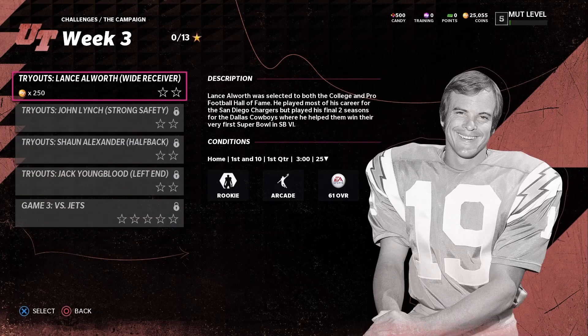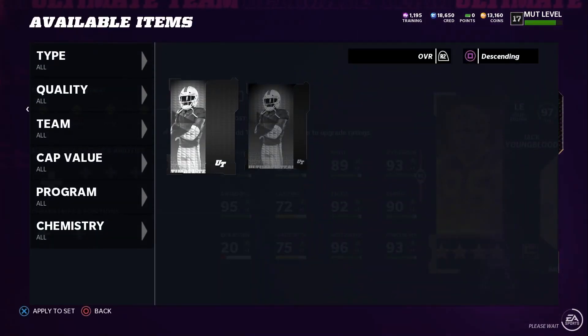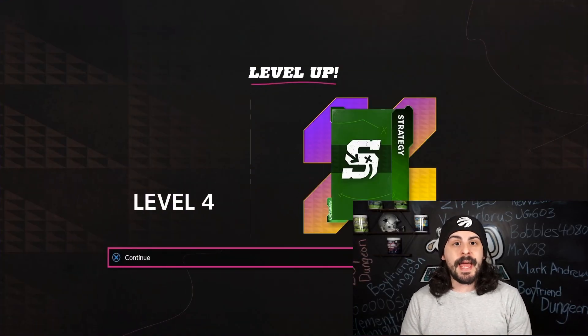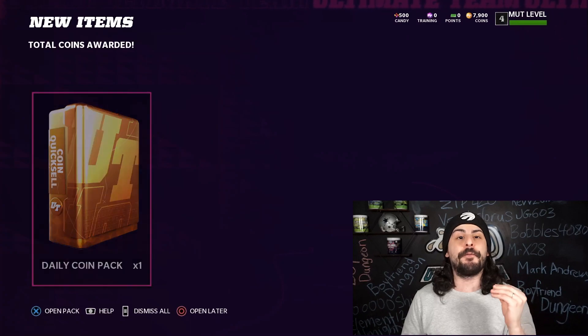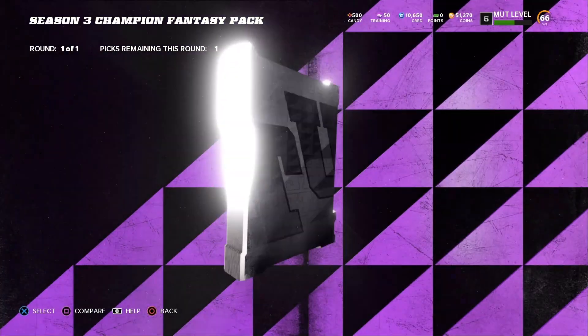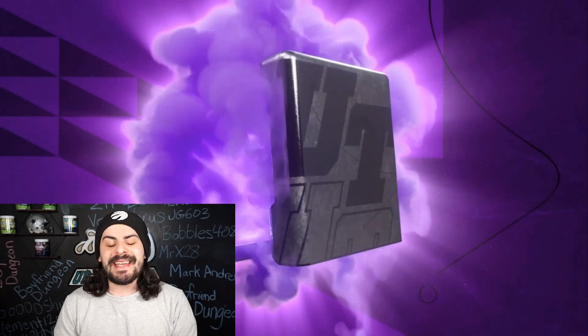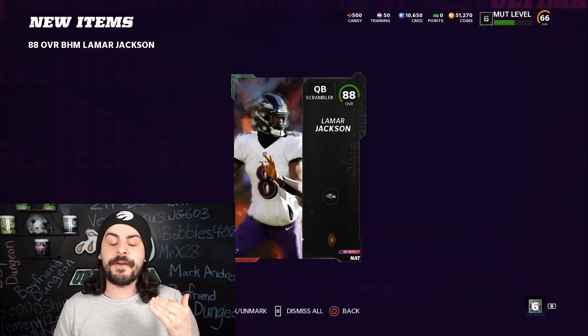The first thing we did was jump into the campaign solos with our Bronze team so we could pick up our Team Captain. We decided to go with Jack Youngblood and get him all the way powered up to a 97 overall. While playing these campaign solos, we were earning coins and other packs by leveling up and using those coins to purchase 20 Gidda player packs at a time. After we finished the campaign solos, we chose our Team Captain and were also able to select our Season Champion. We went ahead and grabbed Pat Firemouth as our tight end, an 89 overall that we could upgrade as we level up as well.